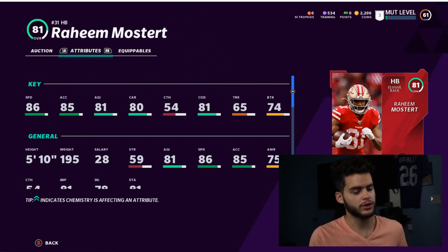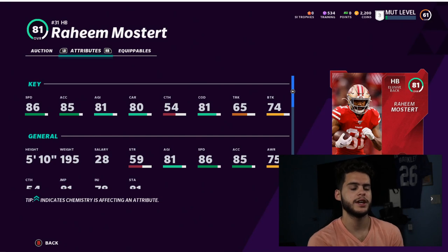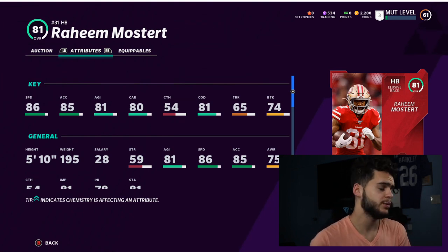Quick advice: when you use your Power Passes, make sure to write down on your phone or a notepad where you put them. Later in the year you're going to want these cards back. For instance, if Mostert gets a 93 overall around Halloween, that 81 could go for like 70k because everyone will be using their Power Pass on him. You'll want to know where you put it so you don't have to dig through your binder.